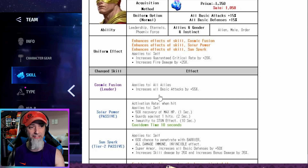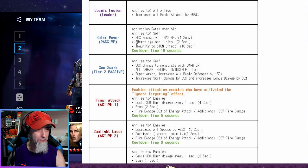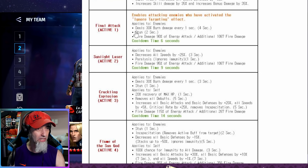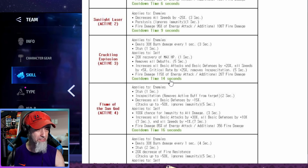Hyperion gets an insane leadership buff, going from 45 to 55, making him an amazing universal leadership for all allies whether villain or hero. His passive gives 50 percent recovery of max HP. His tier two passive has a solid chance to penetrate everything, and he has native super armor. His first skill has ignore iframe on a three-second cooldown, his second skill has a paralysis that works in world boss, and his third skill has a 20 percent recovery heal plus a 20 percent attack buff — which he didn't have before.